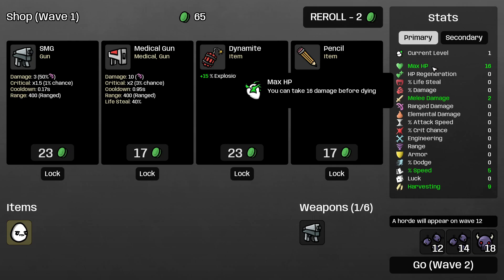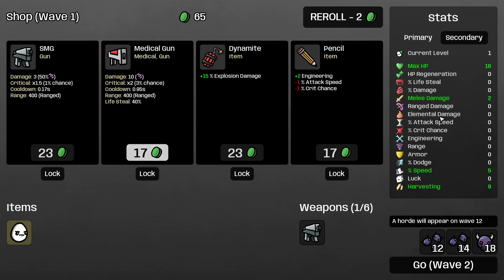HP is your health point, and if it drops to 0, you basically die — very simple, very straightforward. On wave 1 to wave 9, I don't really care about how much HP I have, but I probably get at least 20 HP to begin with. You don't need to spend that many skills or coins on it, because each time you level up, you get 1 HP upgrade. I prefer to have 20 HP at least till wave 9.